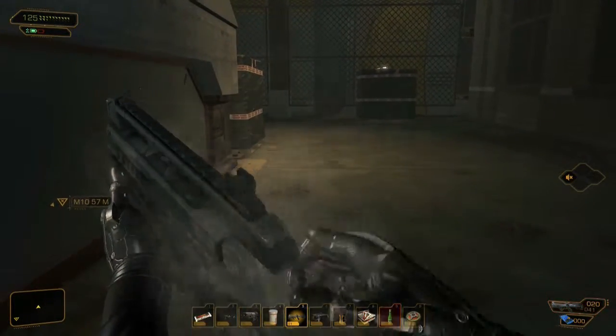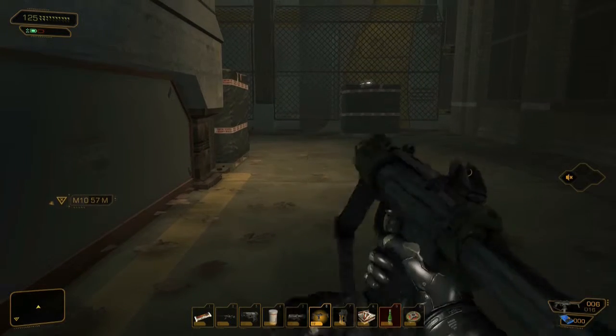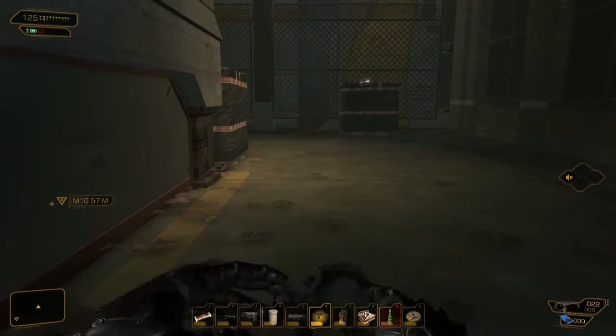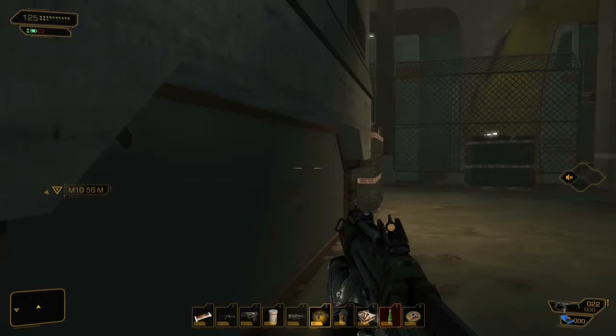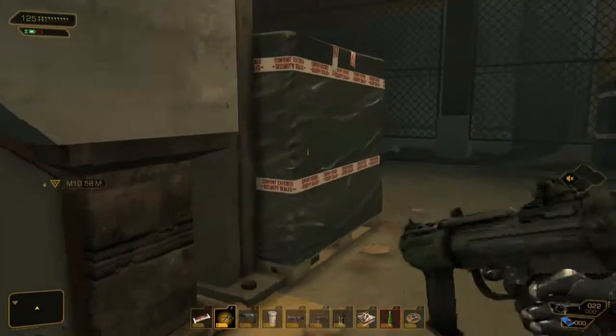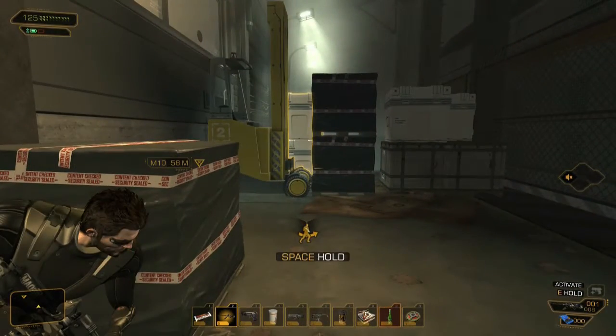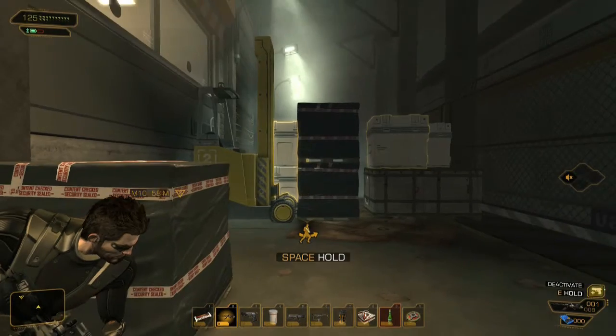Let's reload all the weapons now that I think of it. Everything is reloaded and I think your spread is a lot higher than the other spot. Oh well, we'll see. Let's get the gun I want, which is this one, and I want to hold E to activate the bullet tracking.